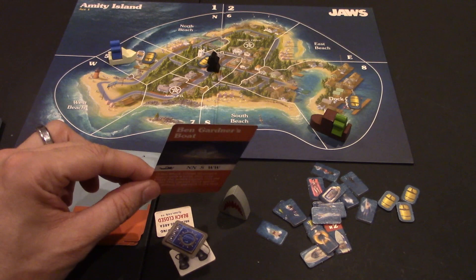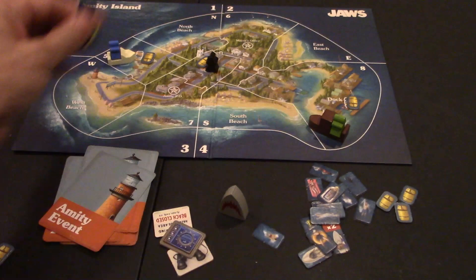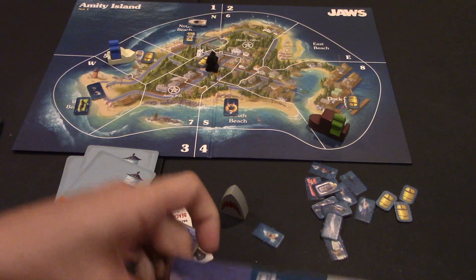The event card sometimes helps the shark, sometimes it helps the crew. You'll also be putting swimmer tokens out on the beaches — two on the north side, one on the south, and two on the west. Once those are placed on the respective beaches, you're ready to start the game.